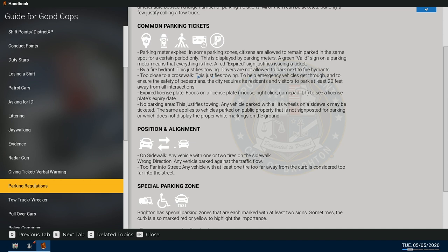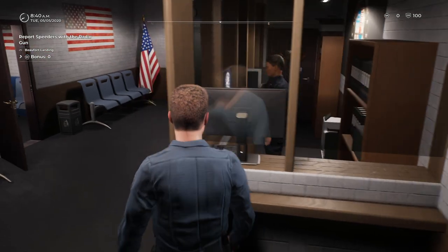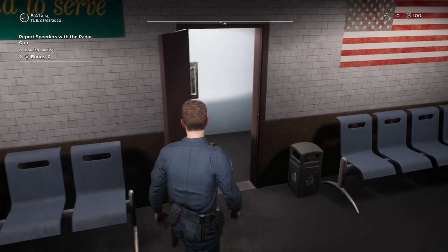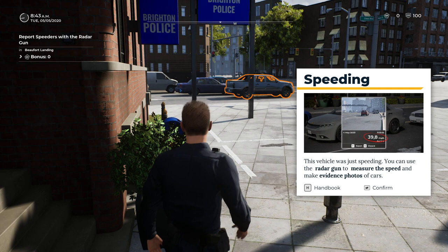Too close to a crosswalk — this justifies towing. If we find a vehicle too close to a crosswalk, we are allowed to tow it to help emergency vehicles get through and to ensure the safety of pedestrians. The city requires residents and visitors to park at least 20 feet away from all intersections. For speeding, you can use your radar gun to measure speed and make evidence photos of cars.